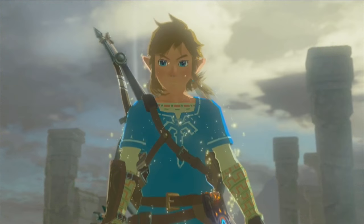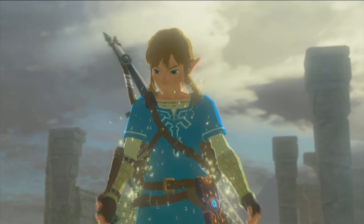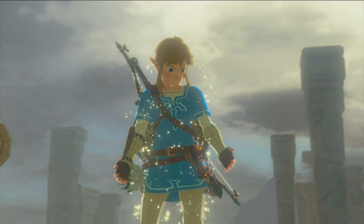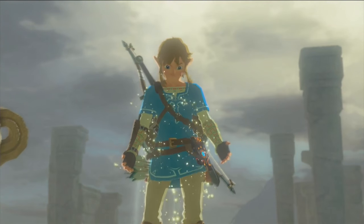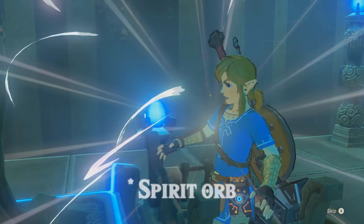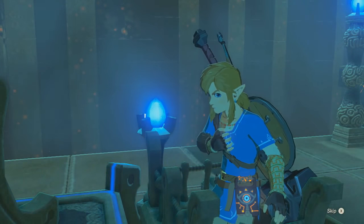Next, we have Link — presumably early on in the game judging by his equipment, a soldier's broadsword and basic bow — glowing with some sort of magical energy right next to a structure of Sheikah design. I'm not sure what to make of this, although it does seem similar to what happens when Link receives a hero's charm at the end of a shrine. Perhaps it's something connected to that.